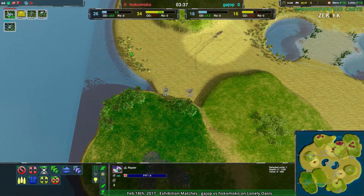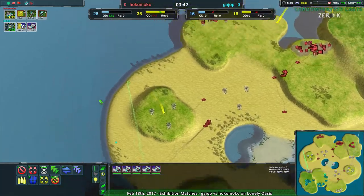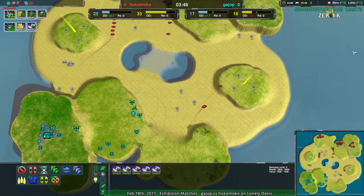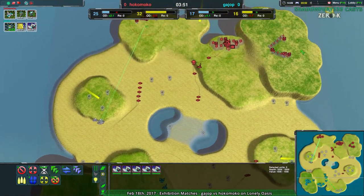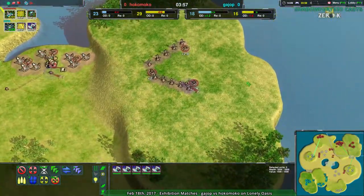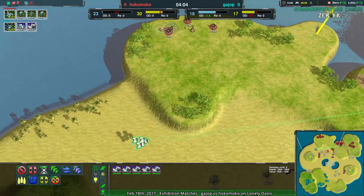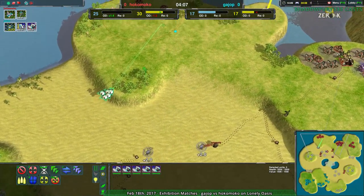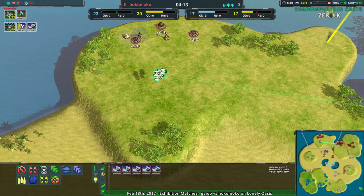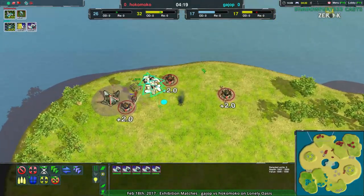Gaiop just needs to be careful. What is Hokomoko's radar situation? They'll be able to see things coming, sort of. Gaiop should be able to avoid radar by going around this way to some extent. Kind of sucks for them — they aren't going around the eastern side. If they went south and then east, they'd be in the best possible position, but as it is, they're not. Hokomoko has a slight economic advantage. They don't have a whole lot in the main expansion area, but a bit more over to the western side. Hokomoko, I think, was trying to avoid common paths that units travel along, but no one travels along the sea in this map.